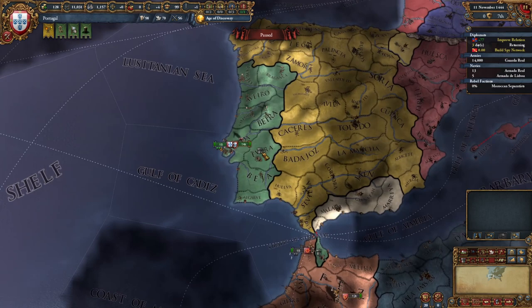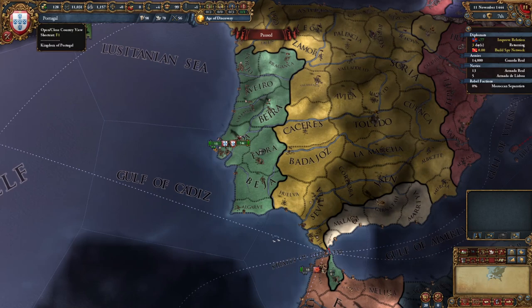It is the Portuguese destiny to explore the new world, to colonize and spread Portuguese culture to the new world. Luckily, because we have these islands, we'll be able to do that very effectively. We are already well on our way to the new world, with a nice jumping off point there.